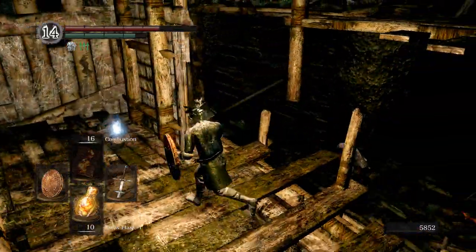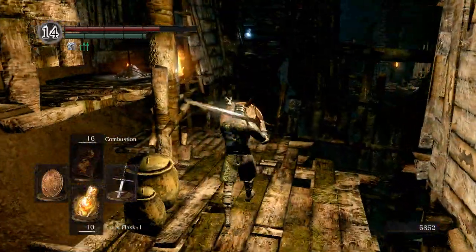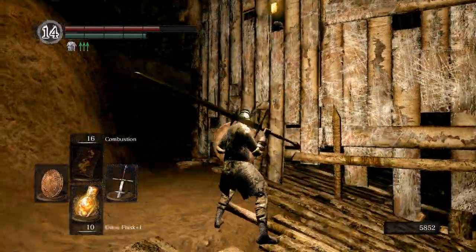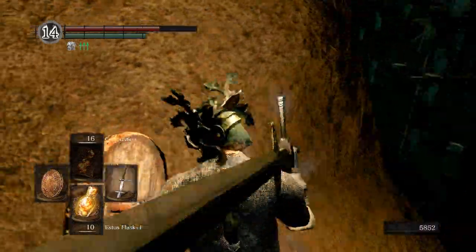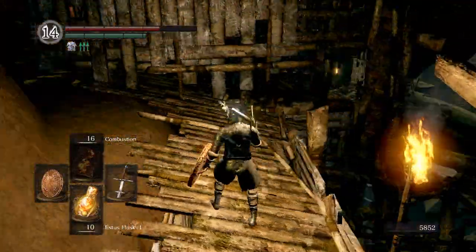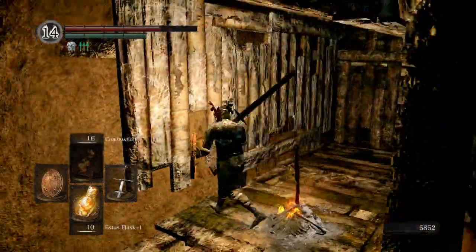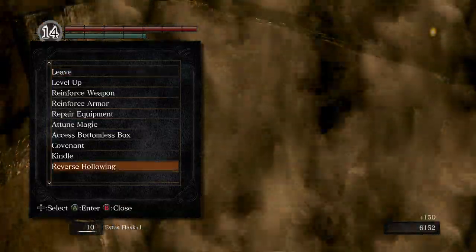I'm going to roll over there — Green Titanite Chunk. How do you get to that bonfire? Oh, just like that. That's death — don't go that way. I don't currently see a way back up. He made it. That was mean. Alright, I'm going to rest at this bonfire. We'll go ahead and kindle it as well, and upgrade how many Estus charges we get here. Too bad I can only kindle once.